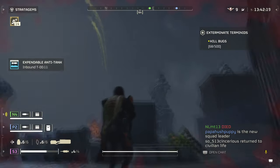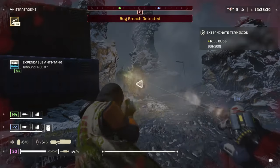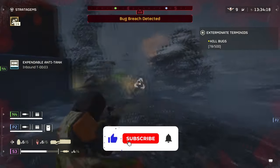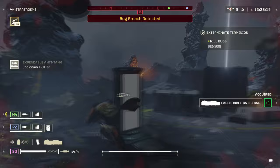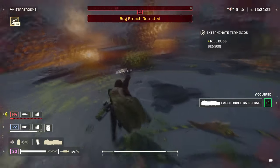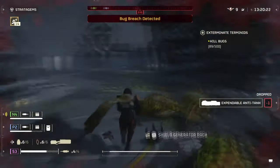Hello fellow Helldivers and welcome back. The new Cutting Edge Warbond has now arrived and with it comes a ton of new weapons and gear to get your hands on. One of the weapons many players should look forward to is the LAS-16 Sickle, an energy assault rifle that feels insanely amazing to use. Today's video will go over the weapon as a whole, cover some of the pros and cons, and whether you should get it or not.